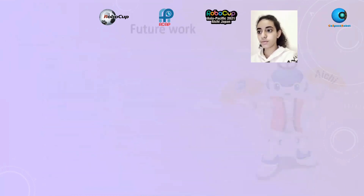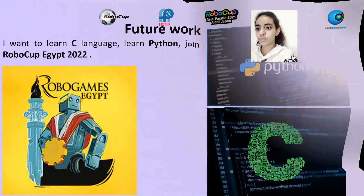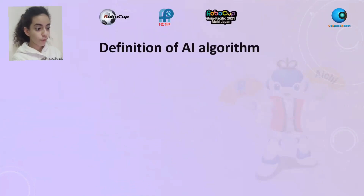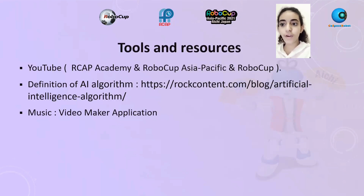Future work: I want to learn C language, learn Python, and join RoboCup Egypt 2022. The overall mission will be solved if many tasks are completed. Definition of AI algorithm: as time goes on, the types of coding instructions have become more detailed than anyone could have possibly imagined, and that's where artificial intelligence algorithms come into the picture. An AI algorithm is an extent subset of machine learning that tells the computer how to learn to operate on its own. Tools and resources: YouTube, Cap Academy, RoboCup Asia Pacific, RoboCup definition of AI algorithm, and a music video maker application.